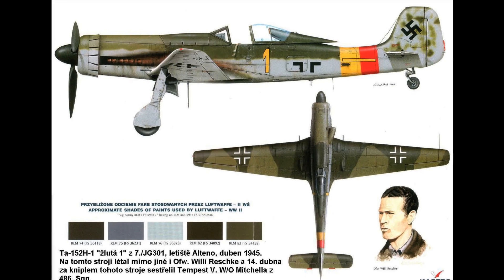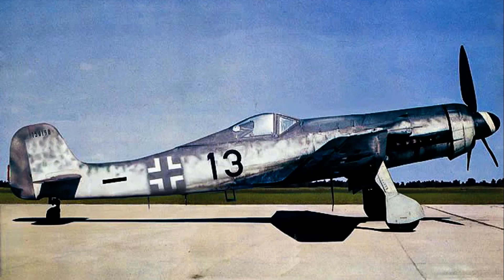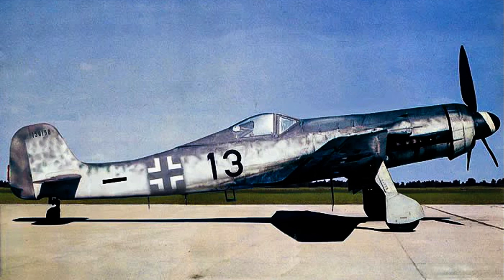The FW-190-D, which was an updated version of the FW-190, had been developed as a dedicated high-altitude interceptor, and so was equipped with both the GM-1 nitrous oxide system as well as the MW-50 water injection system. It was only produced in very limited numbers. Kurt Tank, the designer of the 190 and the 152, himself credited these systems with saving his own life.